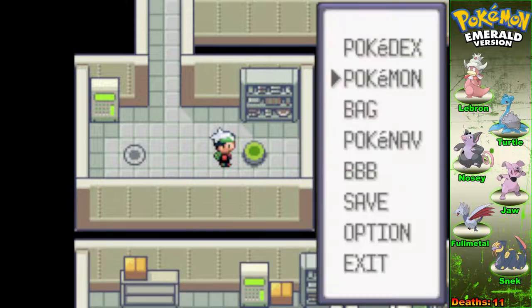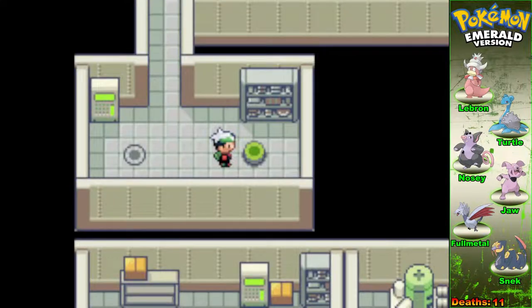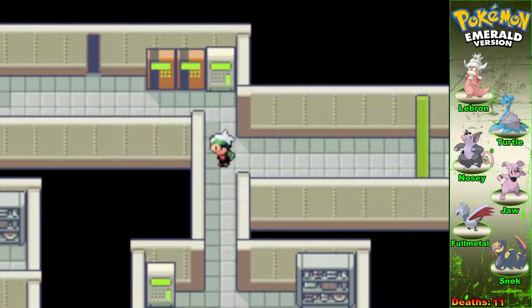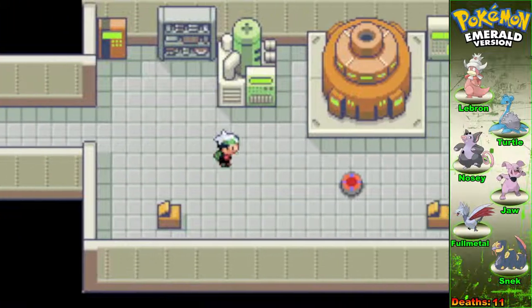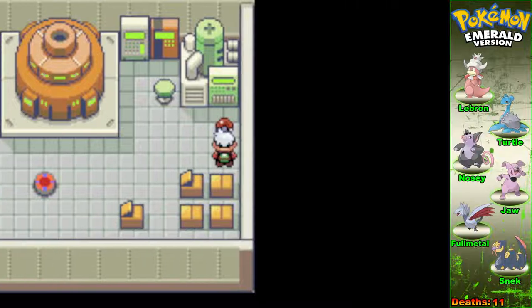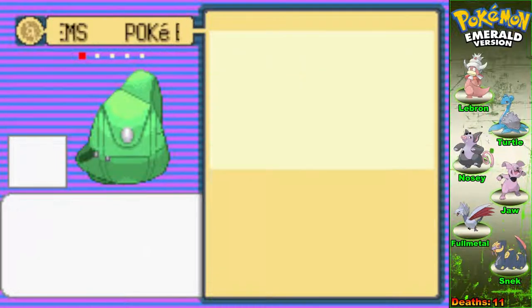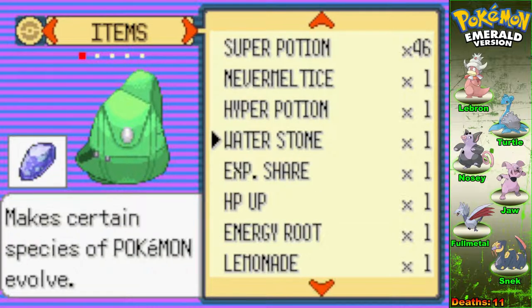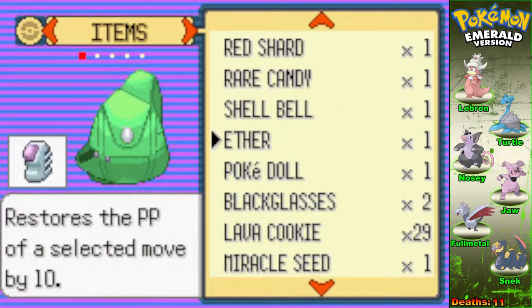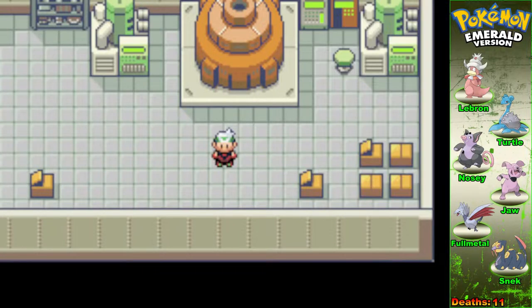I got the Soft Sand. I have Earthquake on Skarmory — do I want Soft Sand or Leftovers? I might want the Soft Sand but he's also not a Ground-type, so will that make a difference? Probably not. I got a Lemonade — that's usually a Thunderstone. Do I have an Escape Rope? I don't. Alright, let's go.